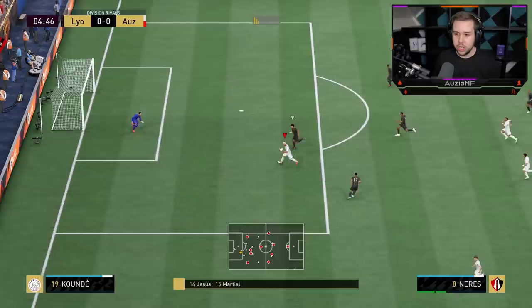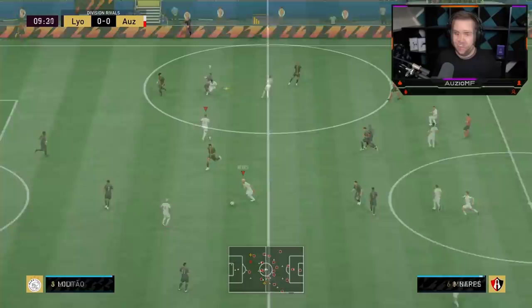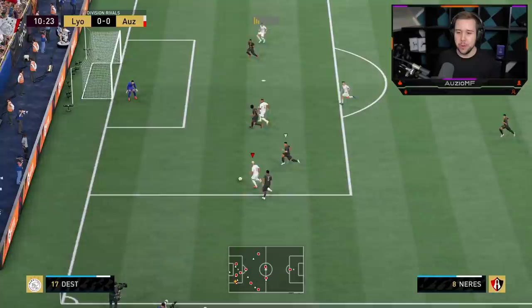Just give it straight to Llorente, then give it to Neres — one-two. See if I can maybe get him in behind — come on, this is where he can use that pace. Touch it, smack — that one is actually going to go just wide. I like how we used that pace to easily get away from Koundé. I'm just going to run on Neres here — see if I can just beat him. It's going to be a tough one.